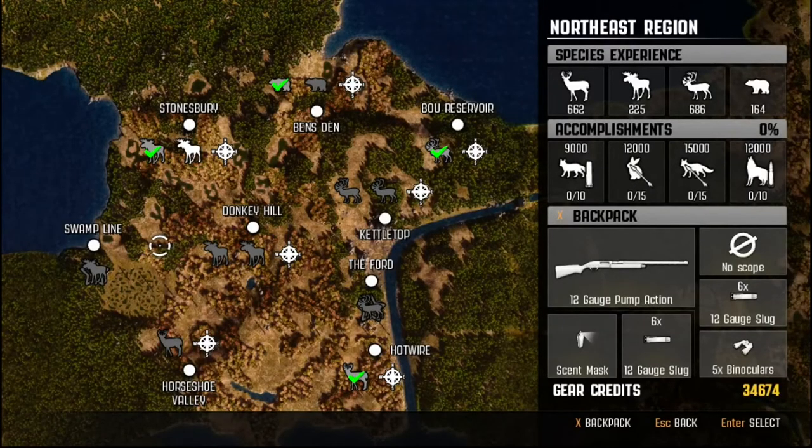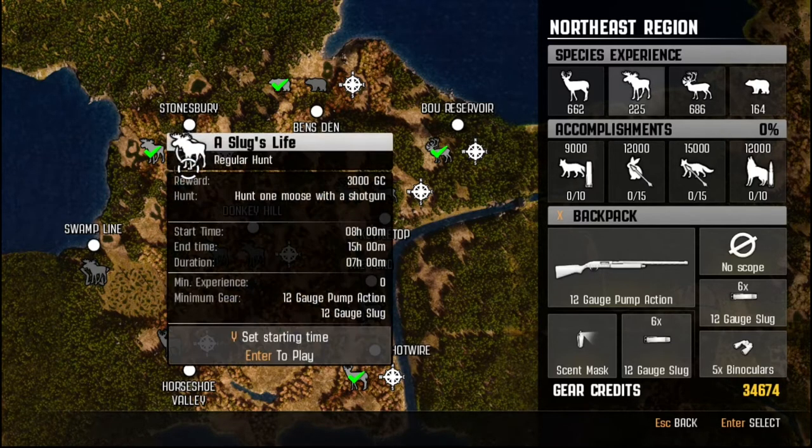Hello, I'm a painter dog and welcome to 'Let's Give Bad Shot Placement on Animals.' My day is actually quite alright. With that said, we have to go for this one — 'A Slug's Life' — to hunt with a shotgun using 12 gauge slugs. Let's jump into this and see how it goes.